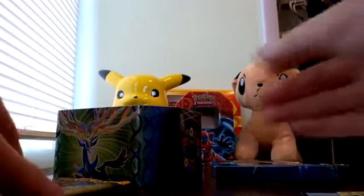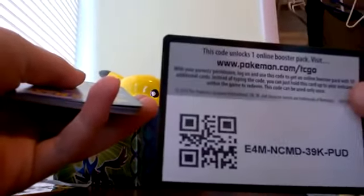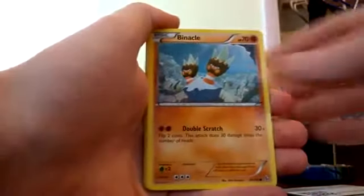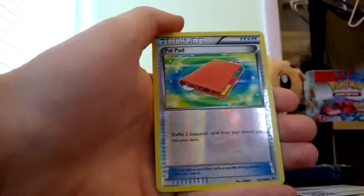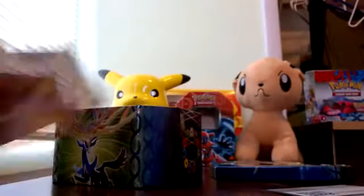We'll set him off to the side and put him in a sleeve in just a moment. Starting the next Flash Fire pack — we have Spheal, Binacle, Espurr, Goomy, Litleo, Croagunk, Ultra Ball trainer card, Dusclops, reverse holo Clawitzer, and the rare for the pack is a Skuntank, non-holographic. So nothing great yet — we had a holographic Shifty and now let's bust into this Legendary Treasures pack, my first time opening a Legendary Treasures.